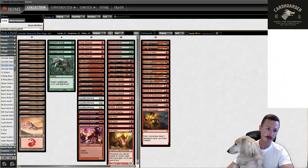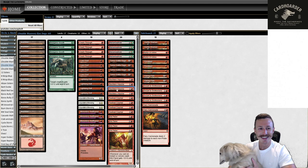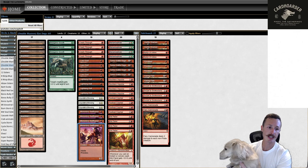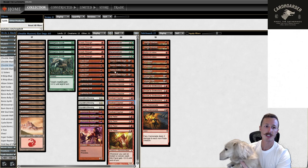Now I really like mono-red Kiln Fiend compared to Izzet Blitz, because your mana is obviously just so much more consistent — all mountains, 17 lands, so you don't have bad mana. With Swiftspear, Crasher is kind of your worst threat. You have all good cards. The 12 threats, plus Reckless Impulse for card draw. You're trying to play three spells in one turn, one being Temur Battle Rage on your Kiln Fiend — that's how you win. Spell, spell, Temur Battle Rage with Kiln Fiend is 20 damage.